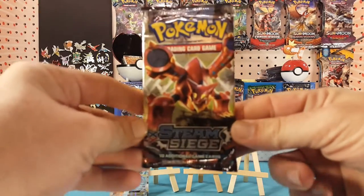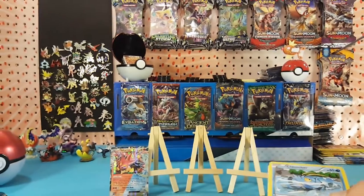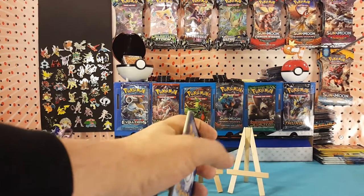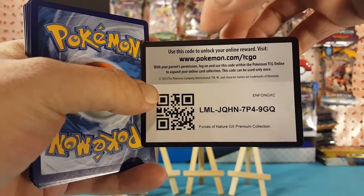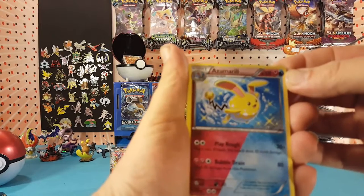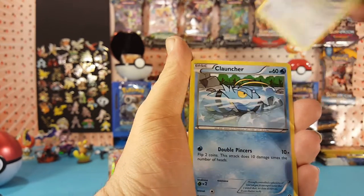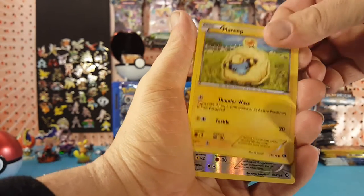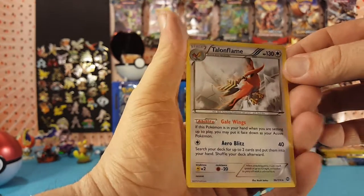Let's move on to the Steam Siege. Here is a Forces of Nature GX Premium Collection code card for you guys. Starting right off with Azumarill, Lampent, Ambipom, Clauncher, Beedrill, Chimchar, Yanma, Marill. Our reverse is a Braviary, and our rare is a Talonflame — regular rare.